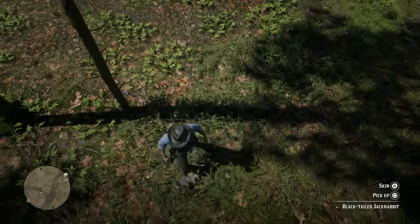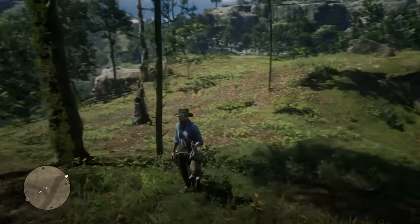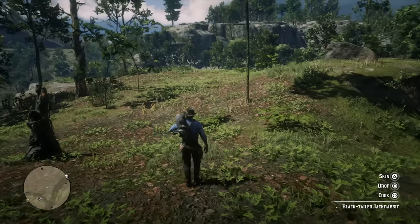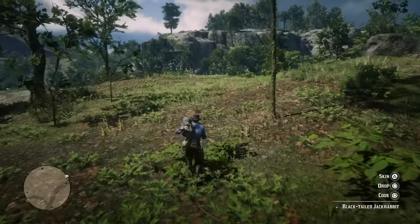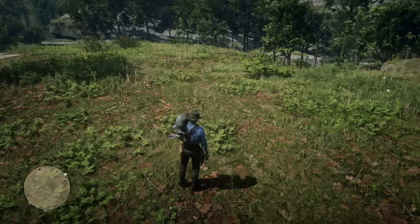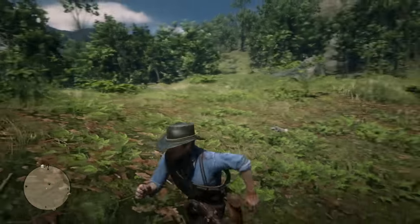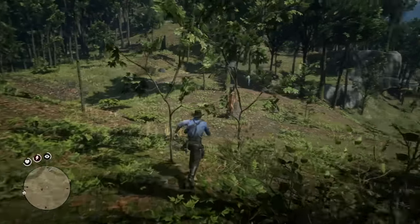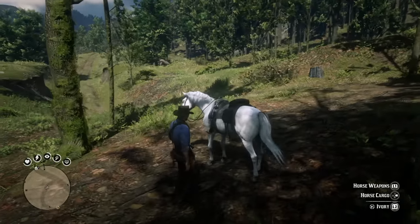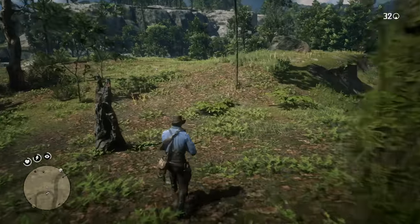If you find yourself hunting but don't necessarily have any bait or are struggling to catch an animal, you can actually use a smaller animal's body as bait. For example, I accidentally ran over a rabbit when riding my horse — that happens a lot. You can take the carcass of the rabbit and put it in an area where other animals might be gathering or where you suspect another animal to be. Carnivores will actually become attracted to the animal carcass, so that's one way to more easily hunt animals.